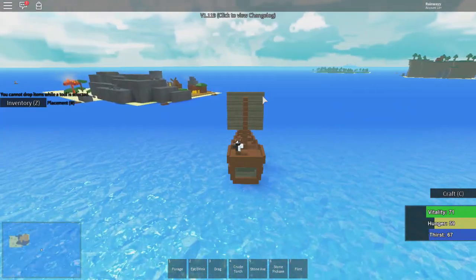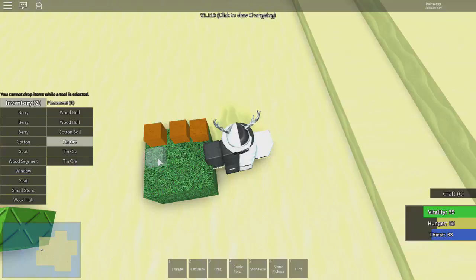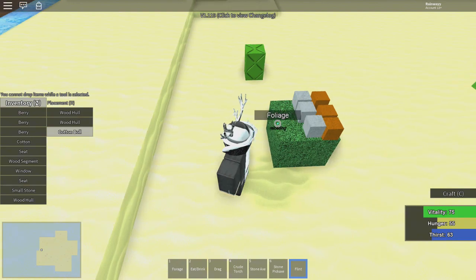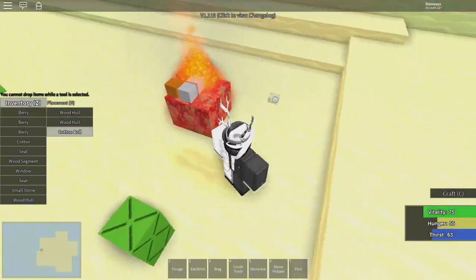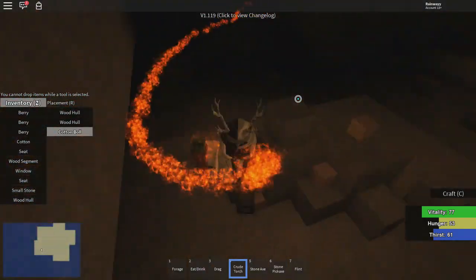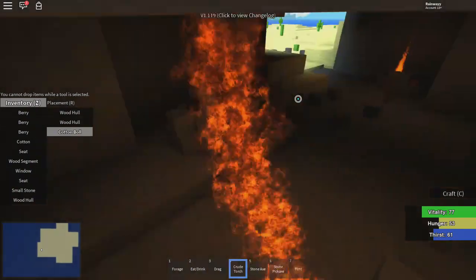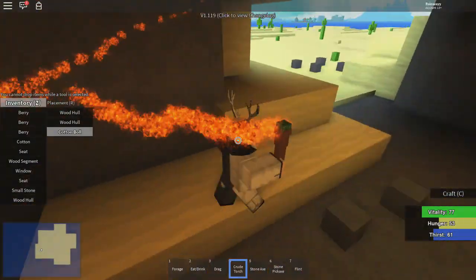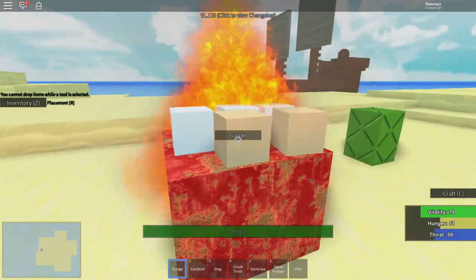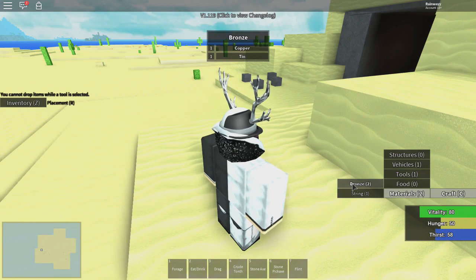Have any of you guys actually played this game before? If not, I'm gonna be linking it down below so you guys can check it out for yourselves. We put them neatly on it, get our flint, and start cooking - perfect. I actually think there might be iron right here - yeah, this is iron. So as soon as we make our pickaxe we can come over here and mine this. We have coal right here so we can make steel, and then after steel we can get mithril. It looks like our ore is all cooked.